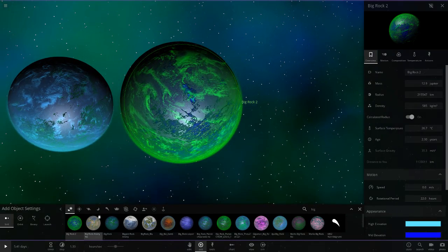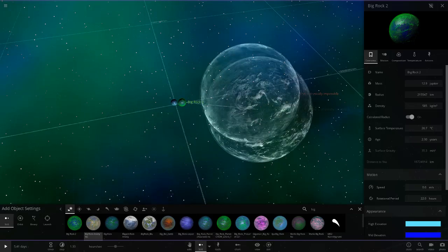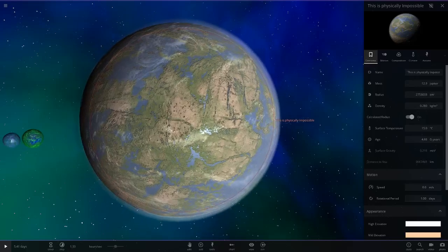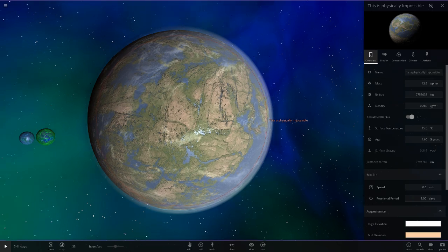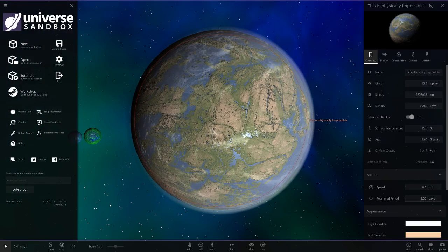Moving on, we'll go to Anonymous's object first. Holy moly, that is a big contender. But does it work when I toggle calculated radius? Oh my - what? This is physically impossible! Well, damn right it is. Also, everyone who's taken part in this, let me know what version of the game you're making these in, because right now I am in Alpha 22.1.2 as you can see in the bottom left.